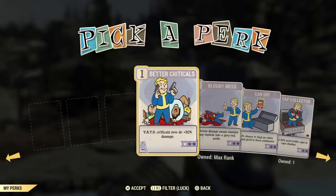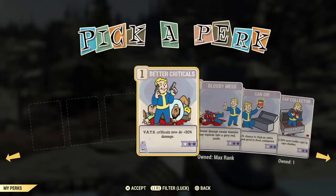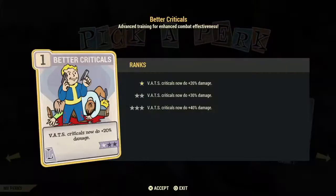We will now move to the final category, Luck perk cards. First up is Better Criticals — I don't use this card, I feel it is a waste. It's only on critical shots that you get the extra damage, and it's only 40% more damage spending three stars on it.